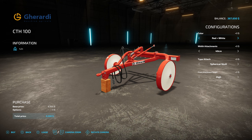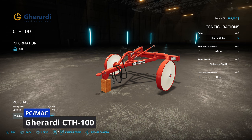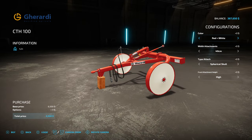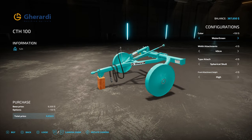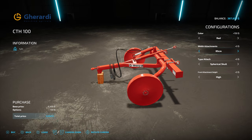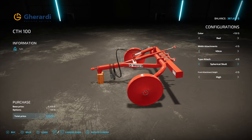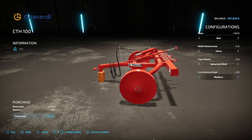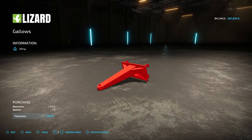Next we have the Girardi CTH 100 from Thomas96 — 2.90 megabytes, PC only mod. This implement was built by Girardi SRL during the 1990s and early 2000s. It is used for tractors without a lift. Color options include red/white, red, blue and red, blue and orange, water green, and back to red/white. Attachment sizes are 40, 50, 80, 85, and 90. Attach type options are skull, original, and quick. Front attachment height is high, medium, or low.